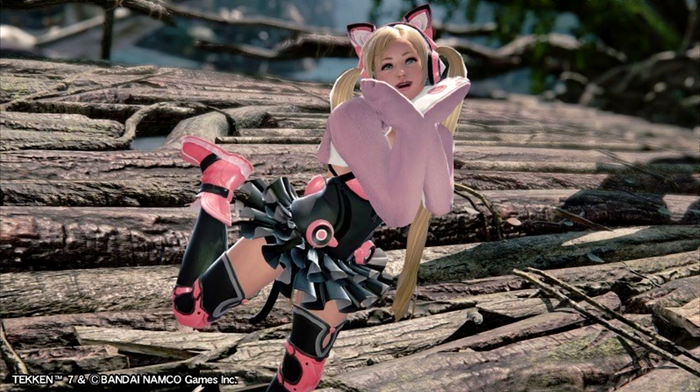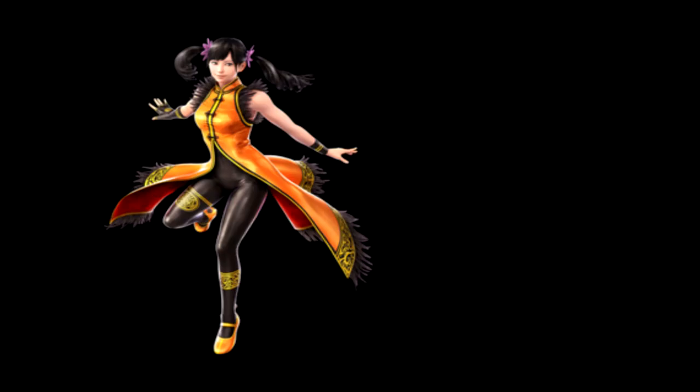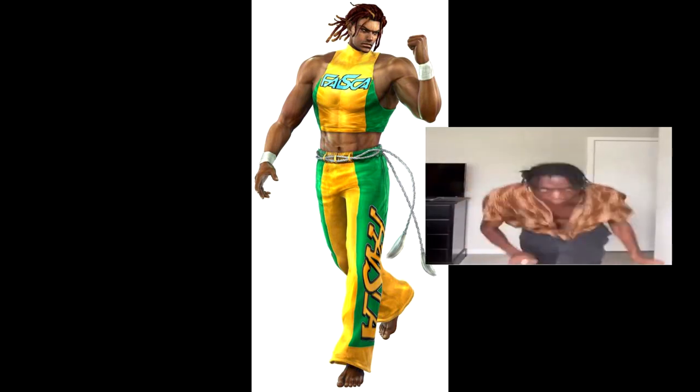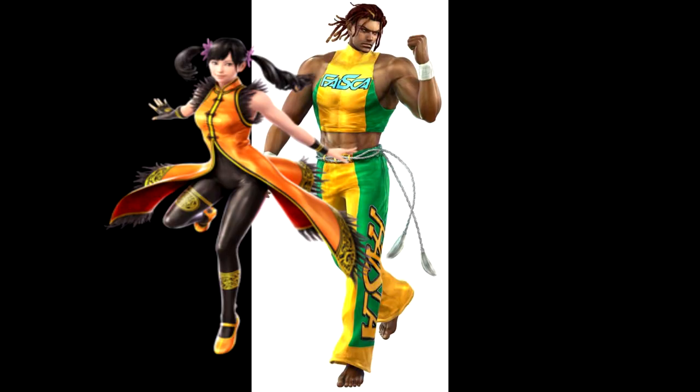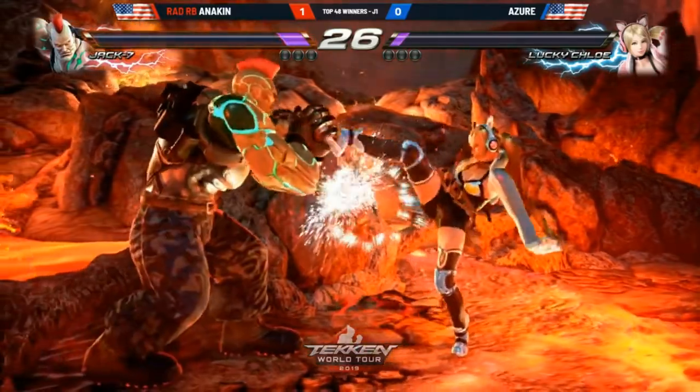Lucky Chloe at her core is a very unique character to the Tekken franchise. Some have compared her to Ling because of her evasion, small hitbox, and back turn stance moves. Others have compared her to Eddie because of his dancing and fighting style. In reality, Chloe has a very unique character design with unique flaws and strengths. Generally she trades her fundamental tools for big damage combos and evasion.